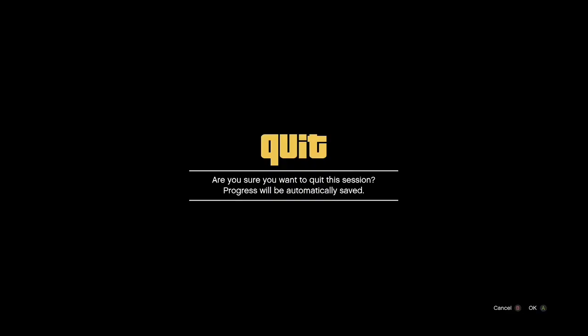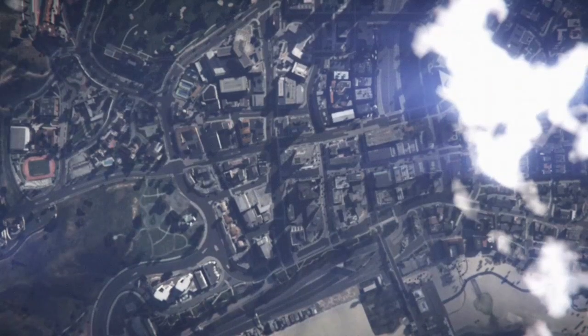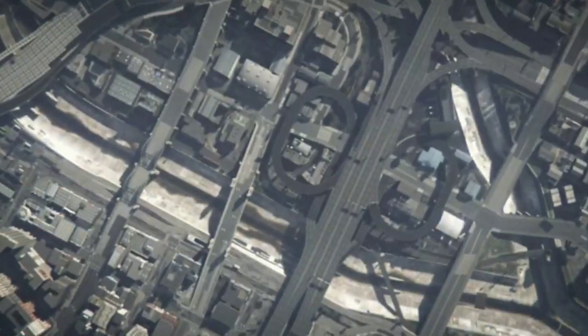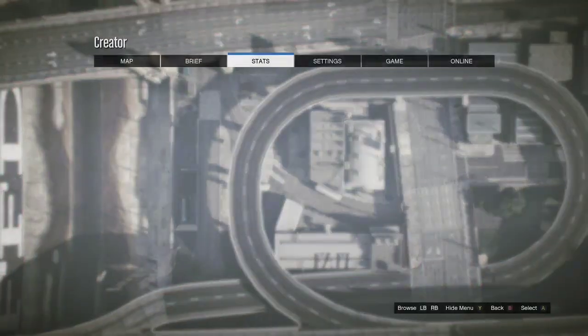Press pause, go online, then go ahead and hit creator. Wait on this quit screen until you hear no noise in the background — it usually takes about six to ten seconds. Once you hear no noise, go ahead and accept this quit alert; it's going to send you to creator mode. You don't need nobody to start up a Titan of a Job — it's completely solo. By the way, if you're new to my channel, welcome — this is a glitch channel where I post daily GTA glitch content.